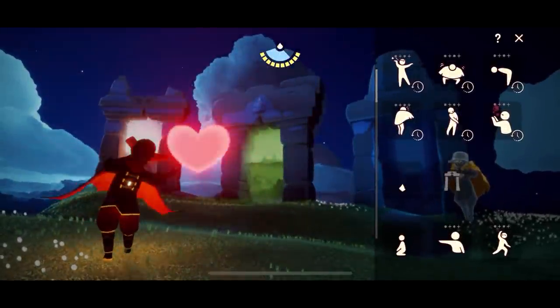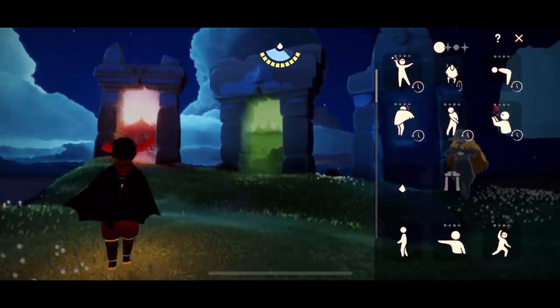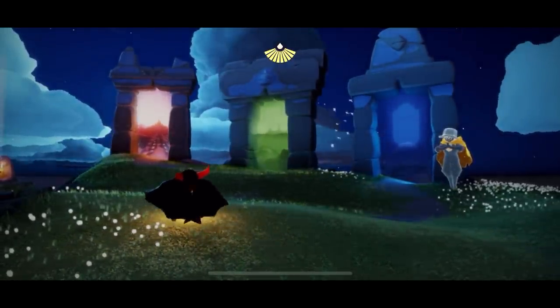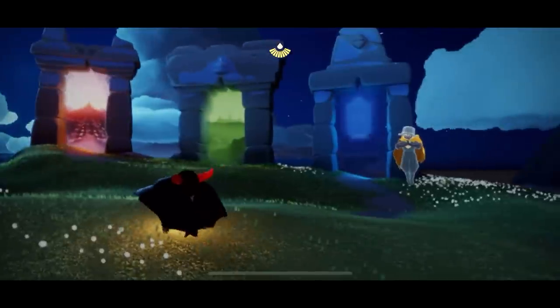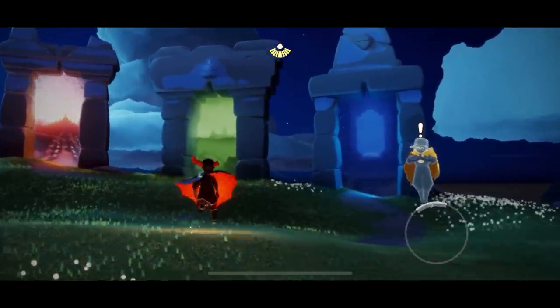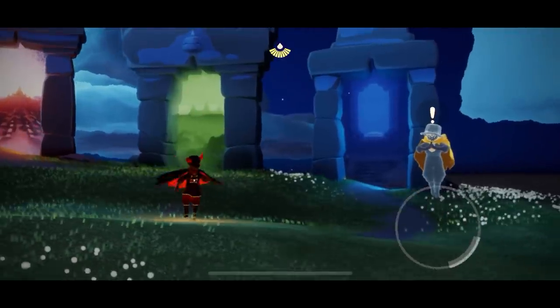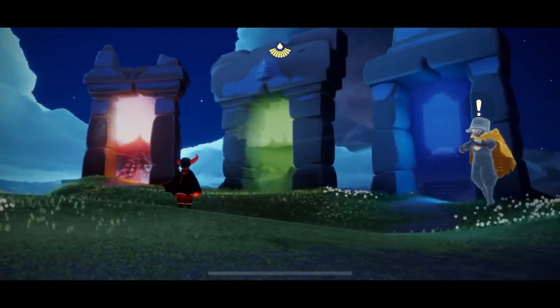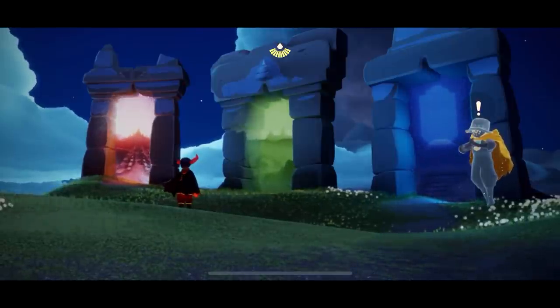Hey everybody, I'm Nasty Mold and today we're going to do a full candle run through the Golden Wasteland, so we're going to find all the wax. Today is a Sunday which means there is extra wax in the wasteland. Usually there are two cycles, cycle A and B, and the wax will switch between those days, but every Sunday both cycles are present so there is a little extra.